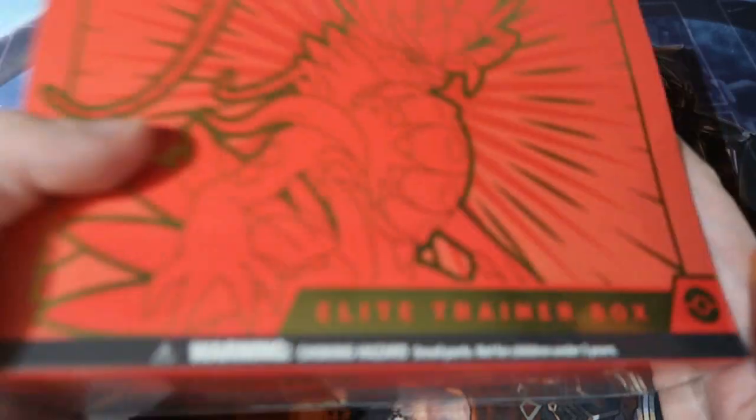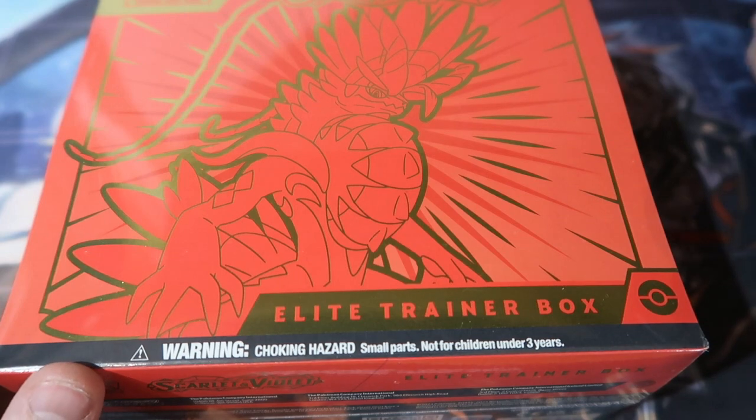What's up people, Dobswaters right here and welcome to the final two pack openings. We got ourselves today, and then the next one in a couple of days. But today we are opening up the first Elite Trainer Box for Scarlet and Violet. We're opening up the past one, people. I'm excited for this.